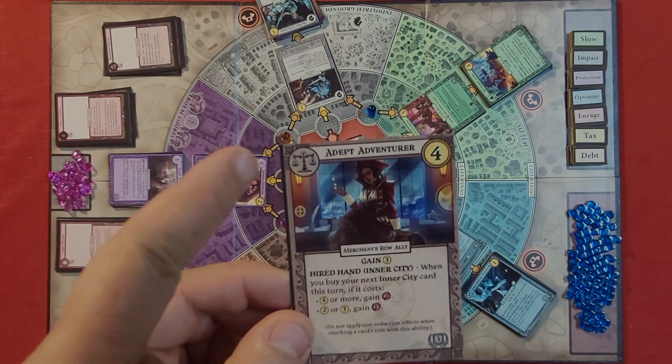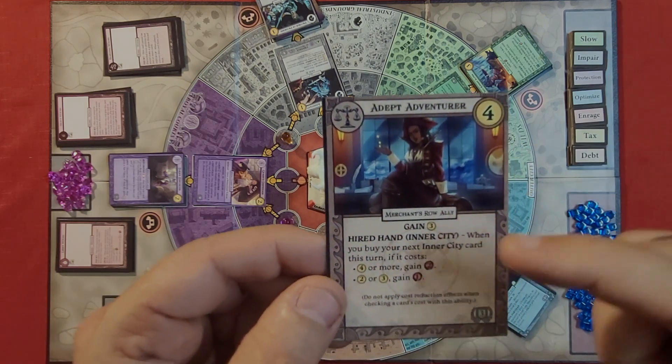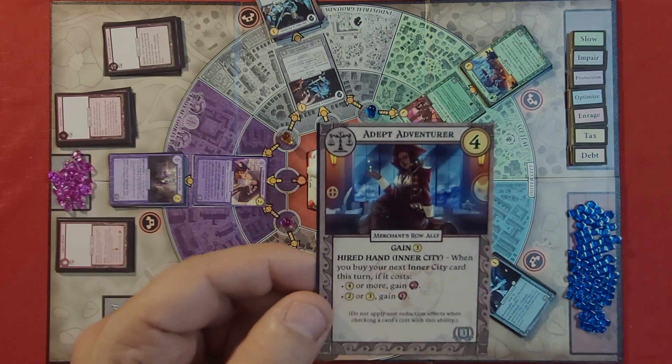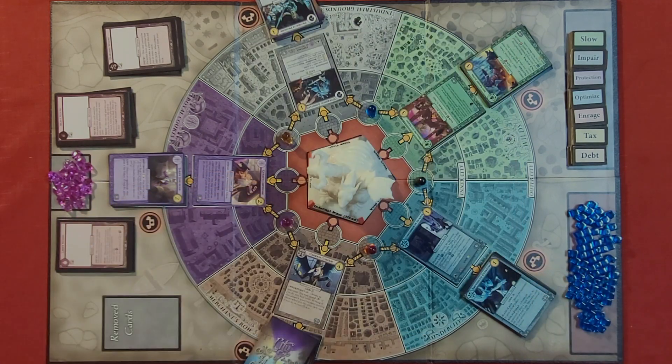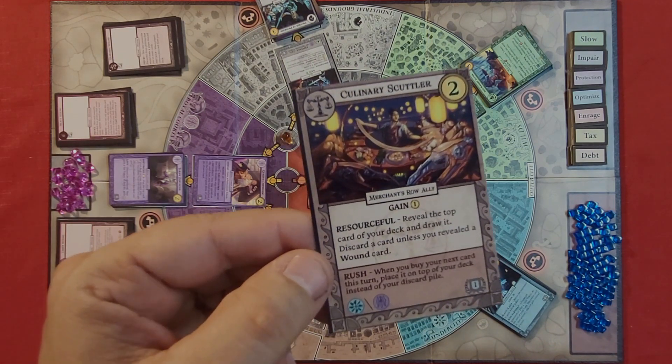This part of the card tells you which district it's from, this tells you how much the card costs to buy, and this gives you all the different abilities and gifts — you just follow what the card says. On the bottom, this is how much the card will be worth at the end. You're trying to collect prestige points by fighting the monster. There are regular prestige points and purple prestige points — the difference is that purple prestige points can be used to purchase things.